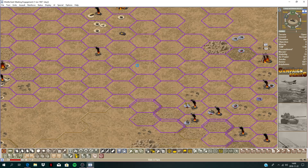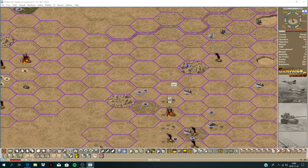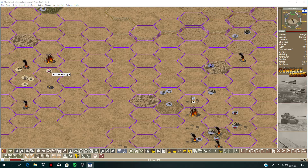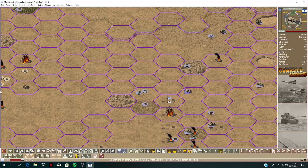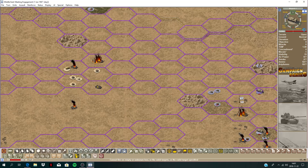Took some casualties there. I'm going to move these up — I'm trying to assault these artillery setups. This mortar can actually fire here — that guy is just out of range unfortunately. It's only a light 60mm mortar, probably won't do any damage — need a lucky hit. This tank here — I think I'm going to move him up and start engaging his armor.